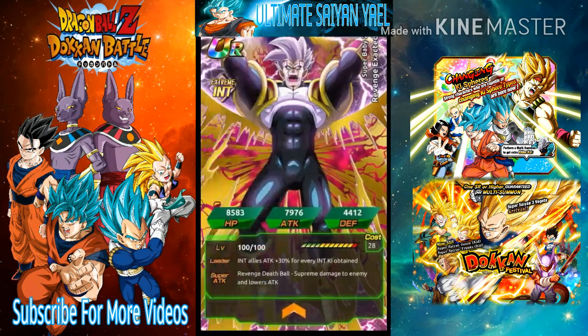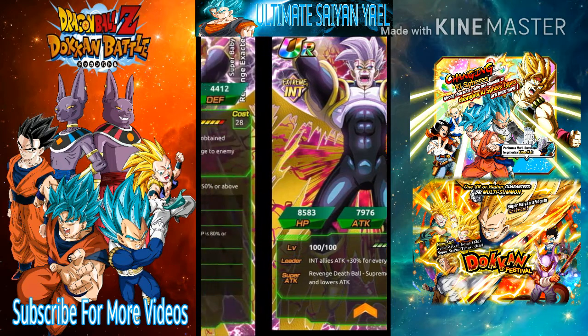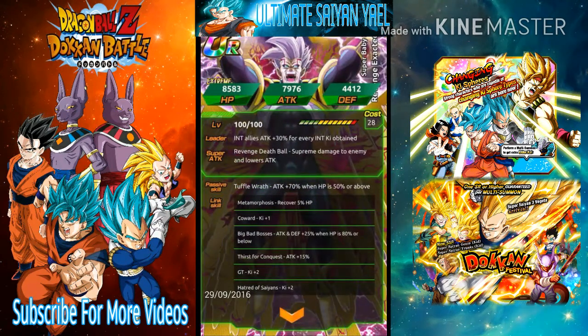And then we get Super Baby 2. His leader skill gives INT allies attack plus 30% for every Ki sphere obtained, and his super attack Deathball causes supreme damage to the enemy and lowers attack. His passive, Tough for Wrath, gives attack plus 70% when HP is 50% or above. He's not only a nuke leader but hits hard too — I strongly recommend you get him.